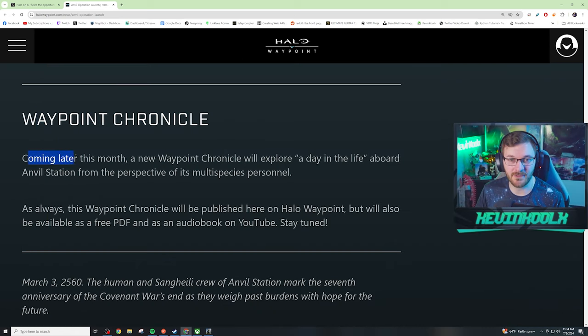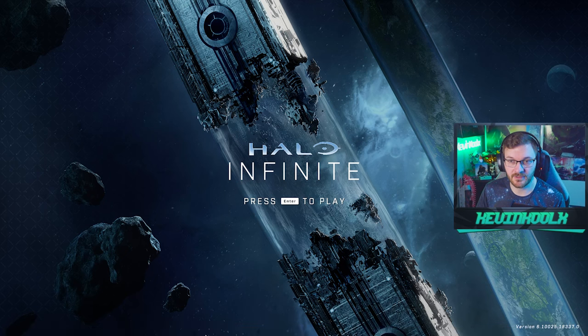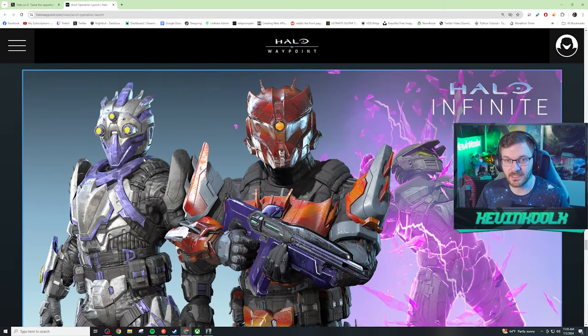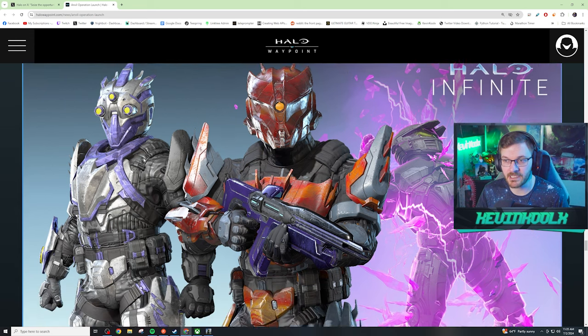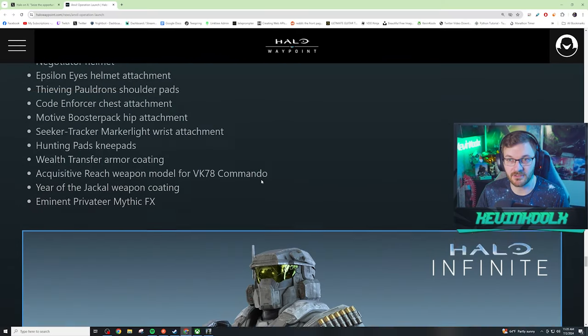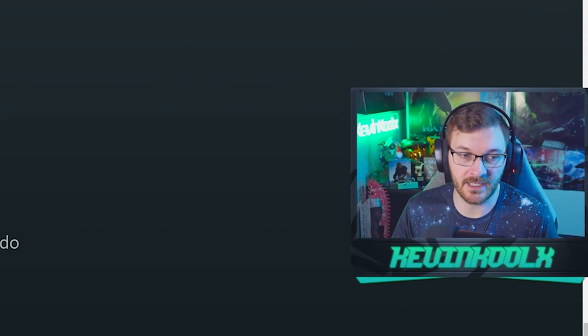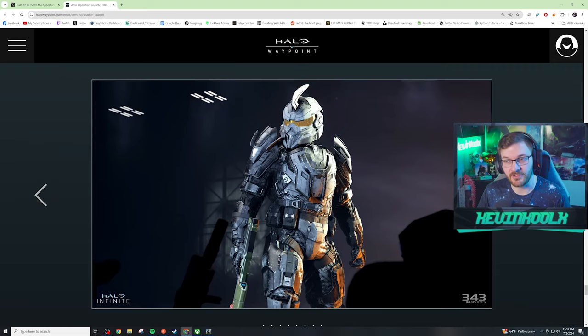Waypoint Chronicle - coming later this month, the new Waypoint Chronicle will explore a day in the life aboard Anvil Station, with a PDF and audiobook on YouTube. Some new Exchange items. Still can't log in. The shop looks like a lot of stuff rehashed from previous shops, and I'm sure they'll be overpriced as usual. The Jackal-inspired armor sets for Rock Shots are really cool, though I'm not about to drop that kind of cash.